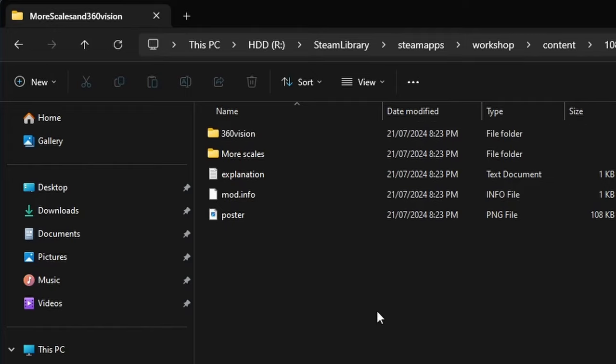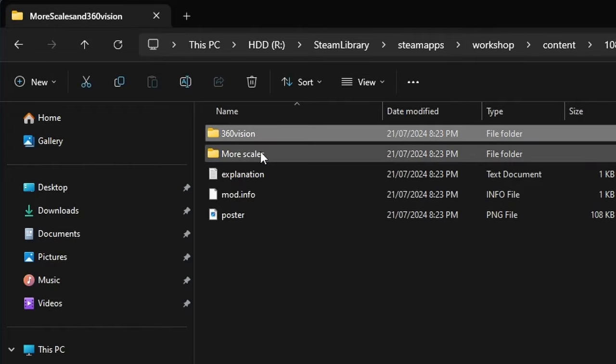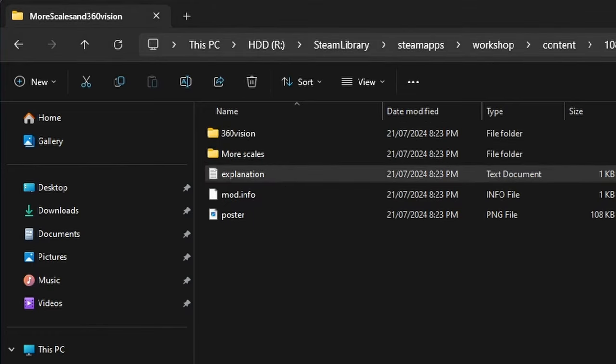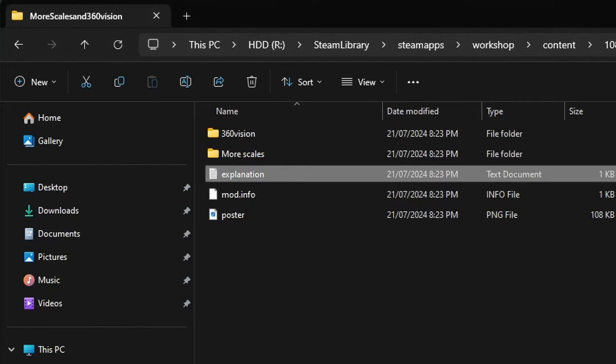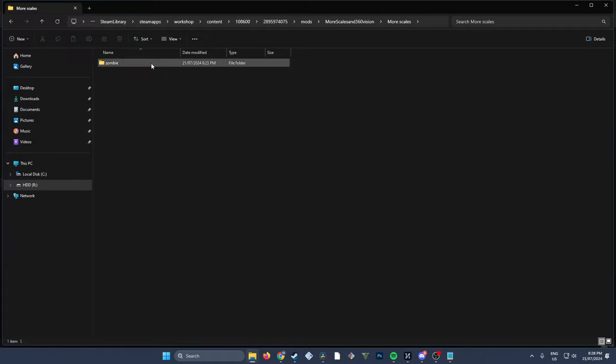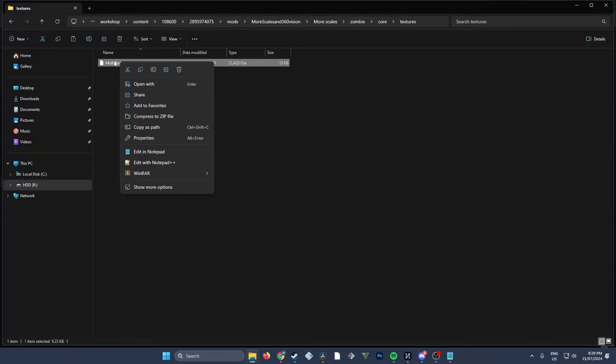This is split into two parts: we've got our 360 Vision folder and our More Scales folder. There's an explanation file but it doesn't do much more than what was on the Workshop page. Let's start with More Scales. Go into More Scales, then Zombie, then Core, then Textures, and you'll find a dot class file in there.